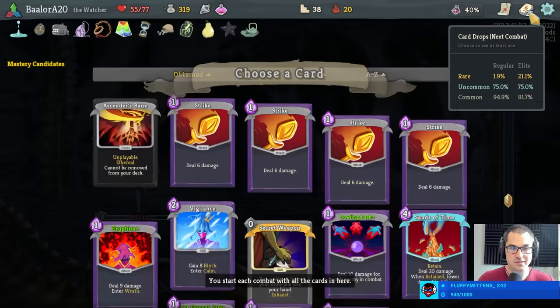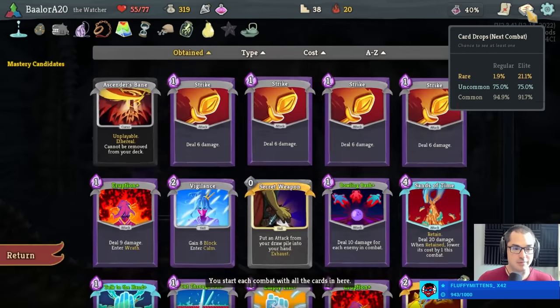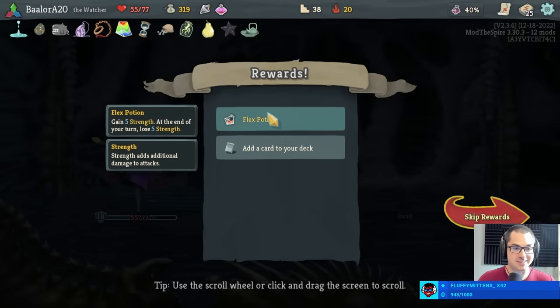Second wind, or echo form — so I can echo form swivel. Headbutt is cute. Yeah, it's really funny in concept — it's a good time. Found a steroid potion, I think I'll leave that on the ground.